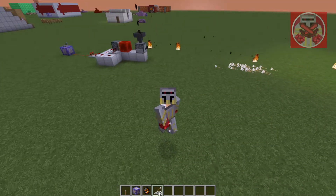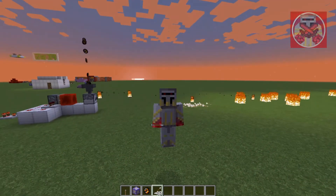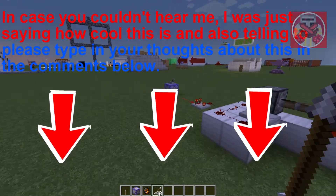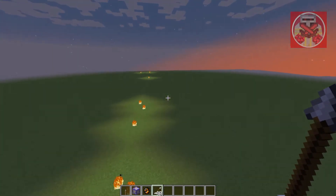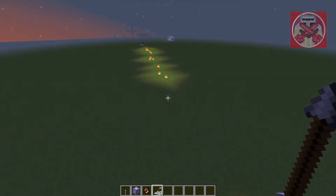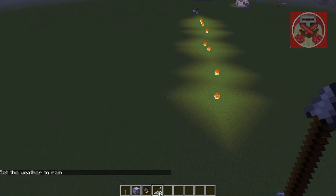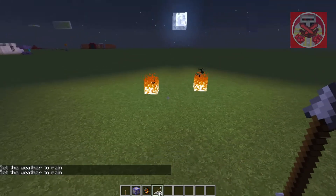Shooting out infinite fire charges — it's actually pretty cool. Just let me know in the comments below what you guys think about this. We can shut that off so it doesn't make a lot of noise. Look how far it spews out — some of them reached all the way over here, which is actually impressive. Let me do weather rain real quick to get rid of some of it.